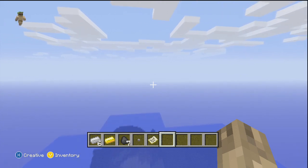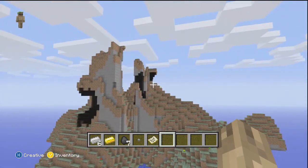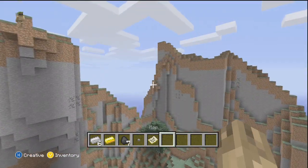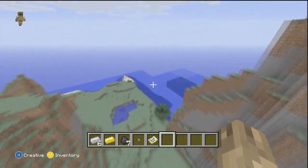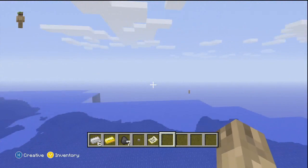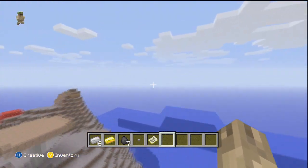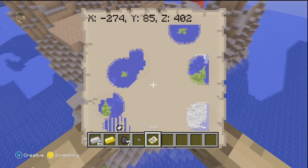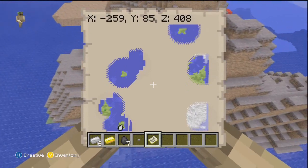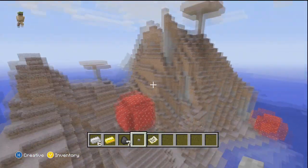That's pretty much the main features. If you're going to start a new world for title update nine, or you just want to start a new world, I recommend using this world — it looks very fun. Just imagine getting friends and you all claim a patch of land each, and then you have to travel by boat and make bridges with minecarts to connect them together. That sounds like such a fun idea.